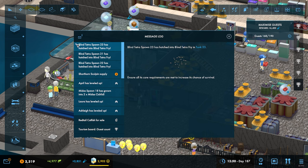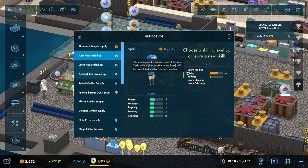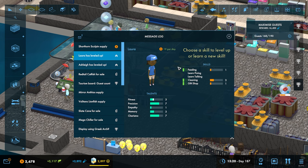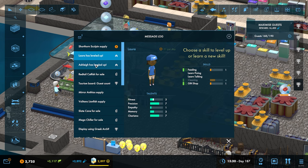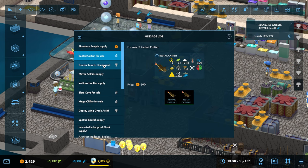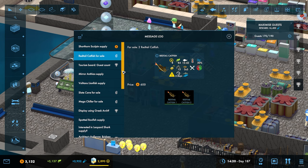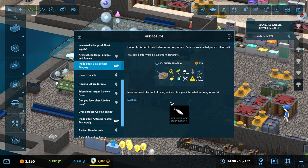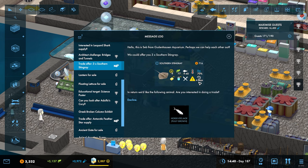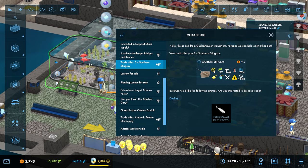Blue Argai, you've very thankfully reminded me that we do have the ability to trade in and get ourselves these. Two of these for 600 when they get up to level size 42 is absolutely mental. The southern stingray - we can get ourselves three great big stingrays that all go up to size 40 for having one fully grown horse eye jack.